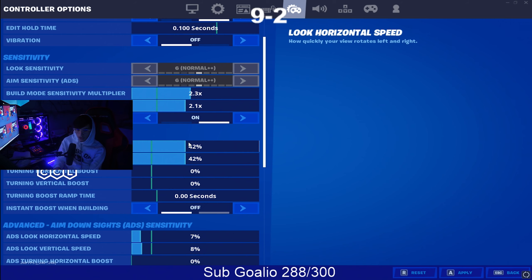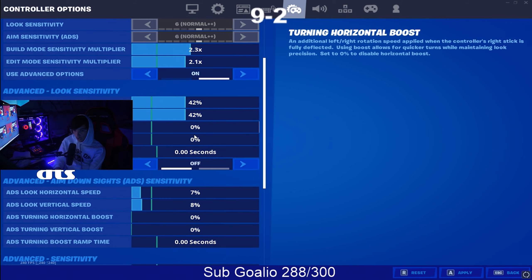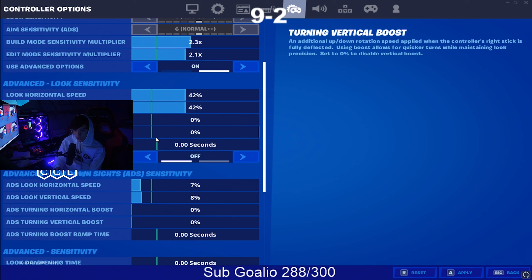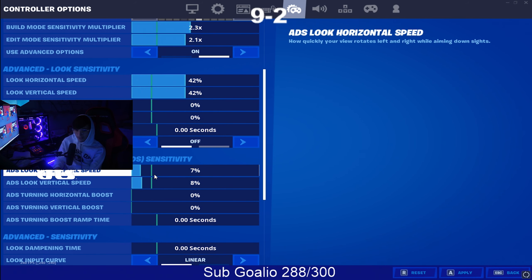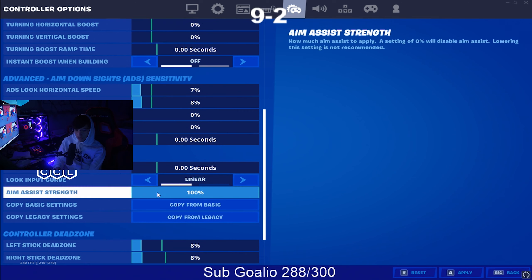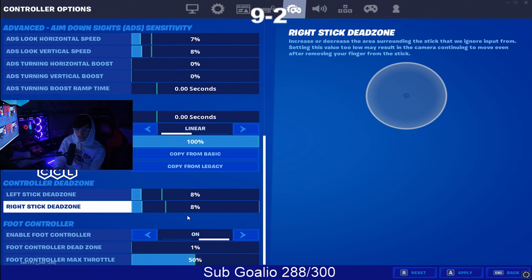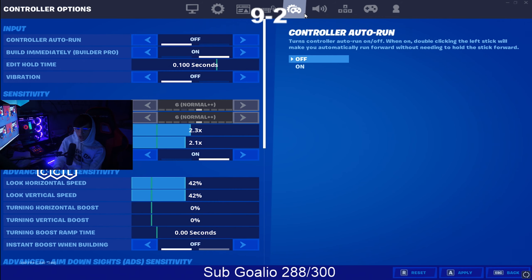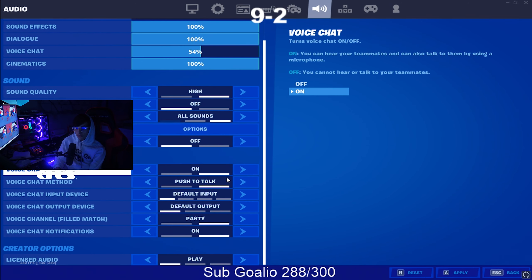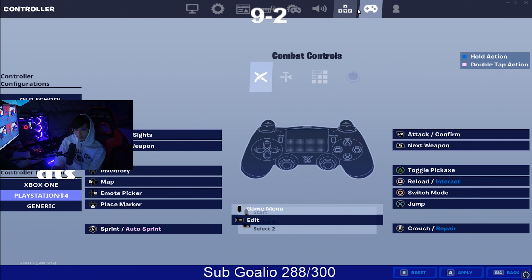Horizontal speed is 42, 42, 42, 42 — it's pretty low. I don't have any boost; I'm not sure what that does. ADS horizontal speed is 7, 7, 7, 8 — my aim when scoped in is really low, very very low. I do think low ADS sensitivity is definitely a W. I play linear. Dead zone — you guys just have to feel that out, it's nothing special. Any questions on audio, just pause it.